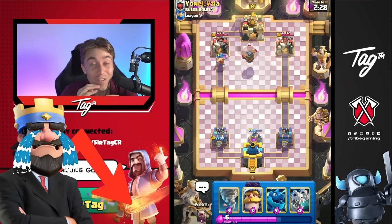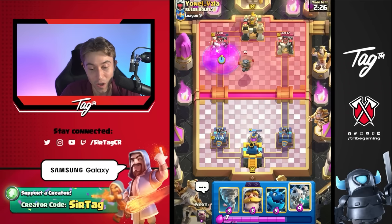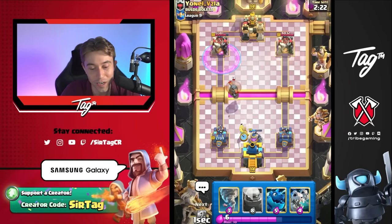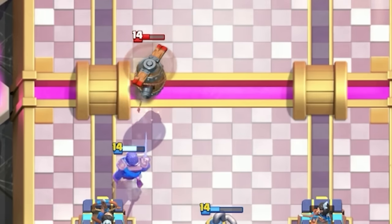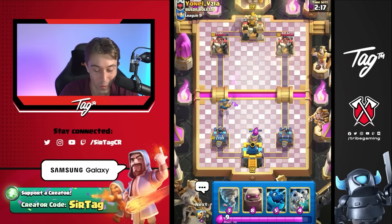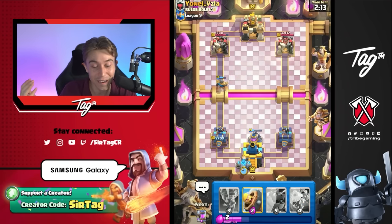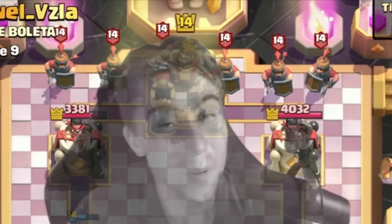For the first time I feel slightly uncomfortable in this match. Also, I'm not 100% sure if the Flying Machine is going to target my tower or the Elixir Collector — I don't want to find out, so I'm going to drop the Knight instead. Then I think I can go for a Golem — we're up enough Elixir, we've got the Knight counter-pushing, we can make something happen here.